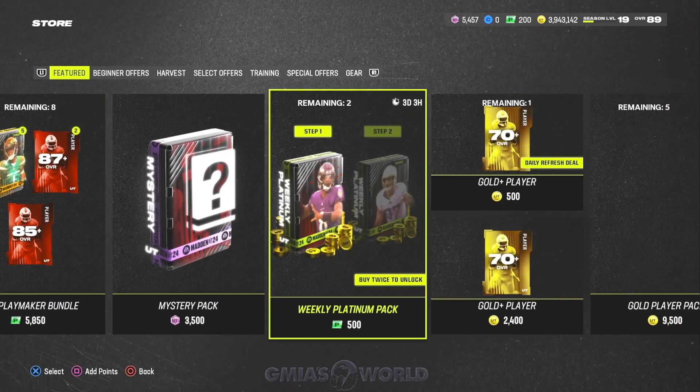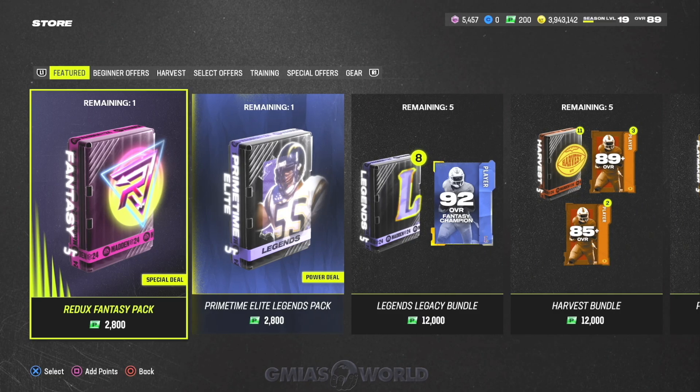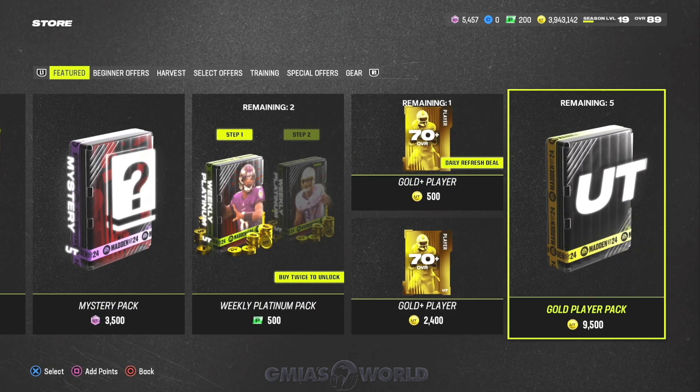Before getting into MUT level advances, understand the primary packs worth spending money on: anything with weekly platinum packs, or weekend packs for legends, or AKA packs — the 20 or 30 packs that give you AKA tokens. If you don't have enough tokens for the AKA, EA may drop a bonus solo. It should mathematically work out that everyone was able to get 30 tokens through available challenges.